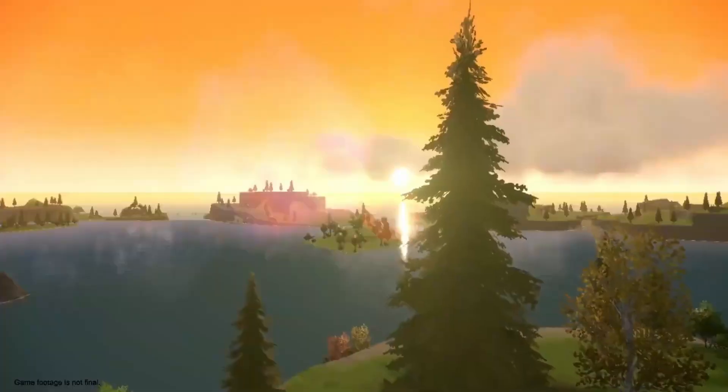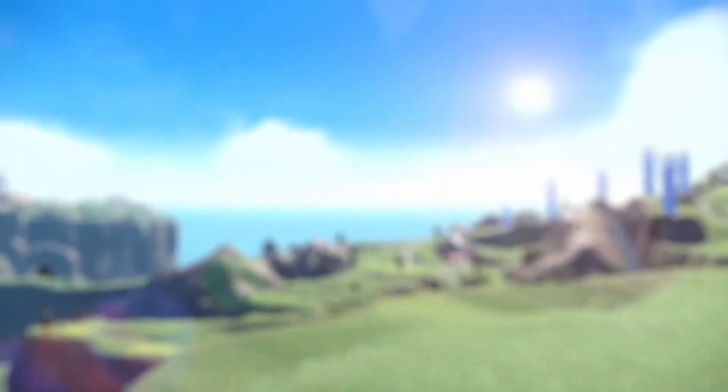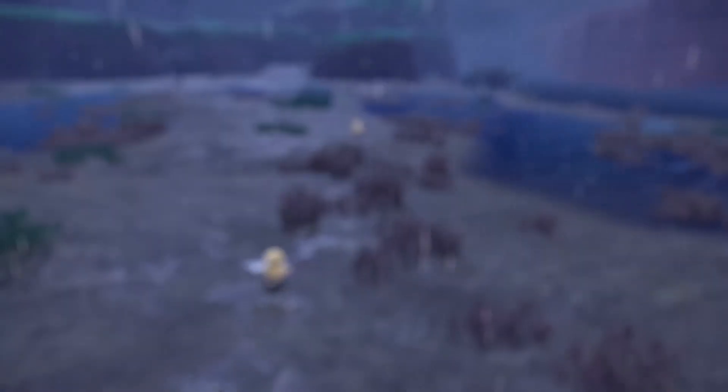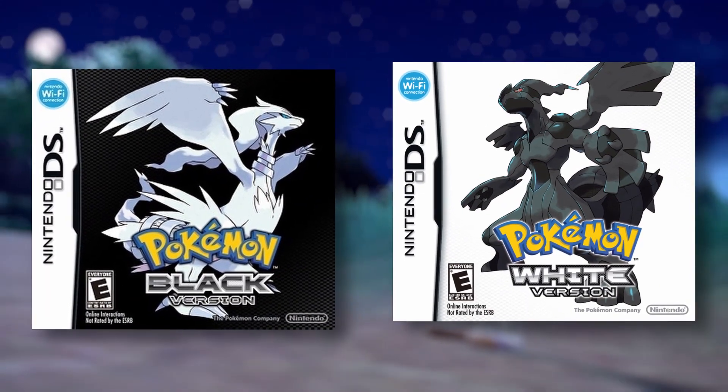My first thought when I looked at the trailer was that Scarlet is there for the Blood Oranges and Violet is there for the grapes. Red was there for Charizard and Blue for Blastoise, Gold kinda for Ho-Oh and Silver kinda for Lugia, and they decided to just trick our minds with Black for Reshiram and White for Zekrom, but you could still see it there.